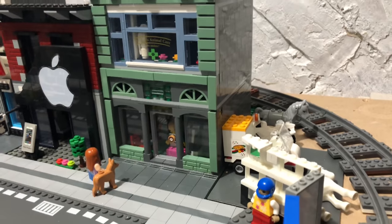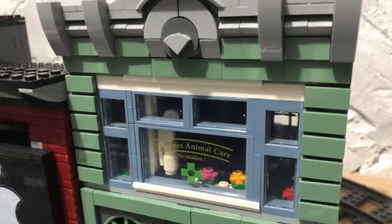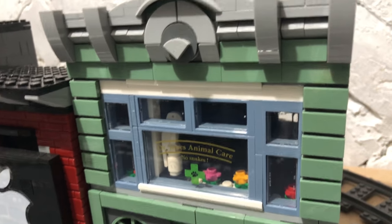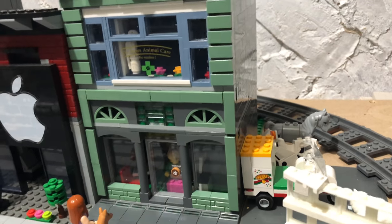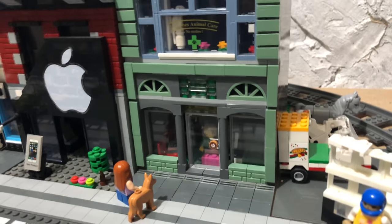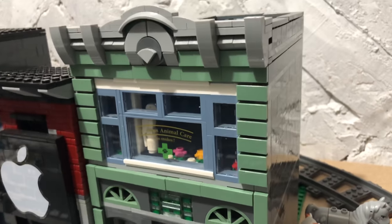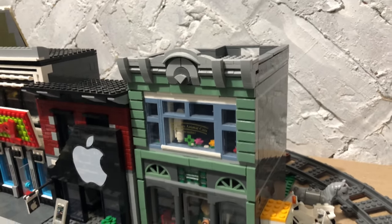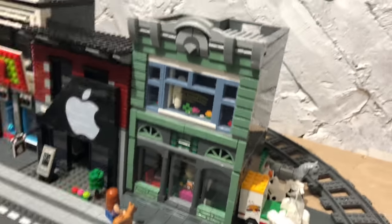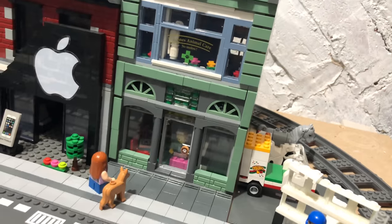Coming over to the pet shop — all detailed on the inside. These were using windows from the corner petrol station set. A few elements from that too, and the designs around the bottom are from one of the buildings that came with Assembly Square. Using green two-by-one flats on the front with some leftovers from the fishing village — a big hodgepodge of details. The roof I think was from the corner garage as well.